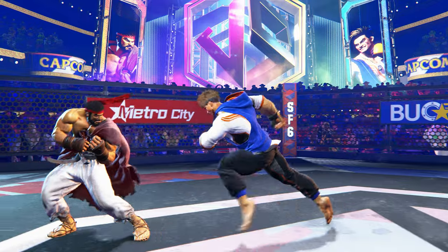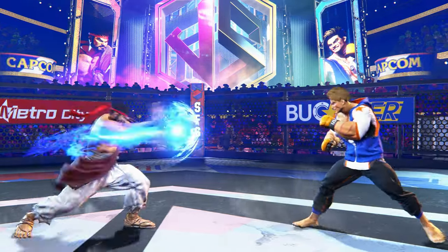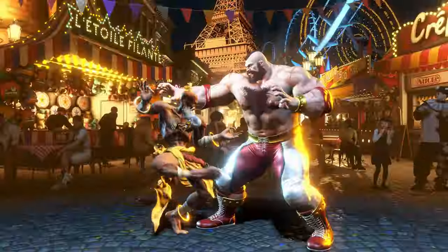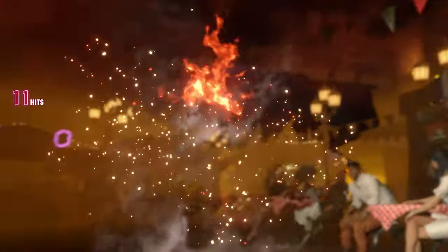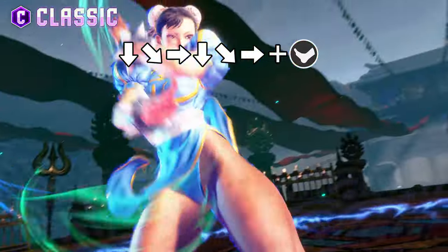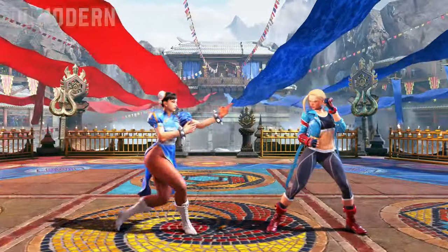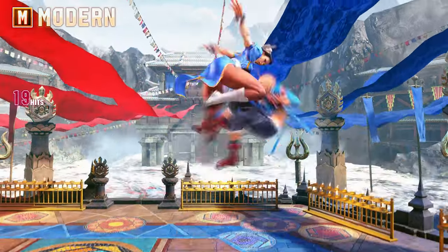You can perform your overdrive attacks by holding the assist button while performing your special attacks. There is no right or wrong way to play — I recommend you give both a try, and if you're willing to explore the deeper aspects of your character and the gameplay, play around with classic controls. Both control schemes allow you to unleash powerful super art attacks. Super arts require either one, two, or three stocks of your super arts gauge depending on the attack. Classic controls require two motion inputs in sequence combined with the attack input, whilst modern controls simply demand you hold down the assist button and press a direction plus heavy attack.